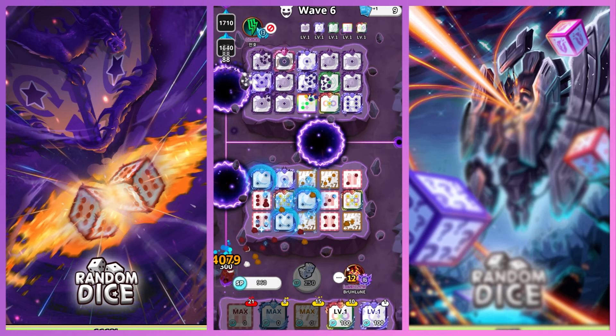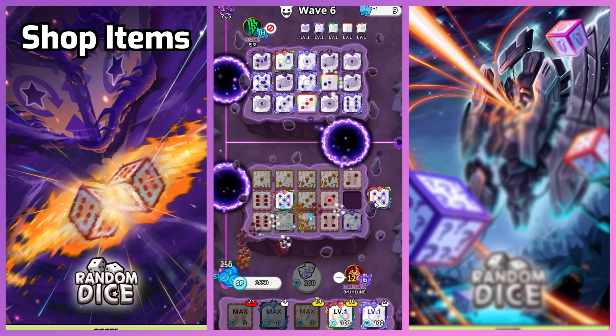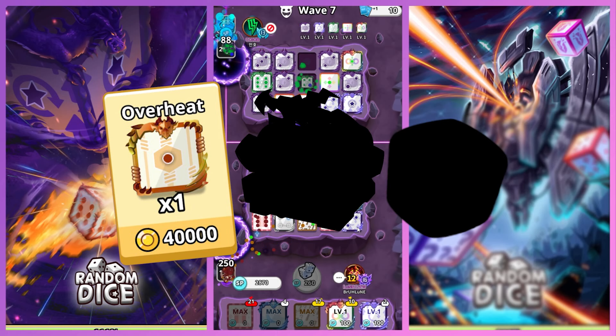Speaking of shop, let's get into the next best way of earning legendary dice. Shop refresh and the shop itself is another way of earning legendaries, and this is where I earn the most and what I prefer. There are 3 types of legendary related items purchasable in the shop: a legendary dice for 40,000 gold, a legendary chest for 500 gems, and a legendary ore for 1,200 gems.